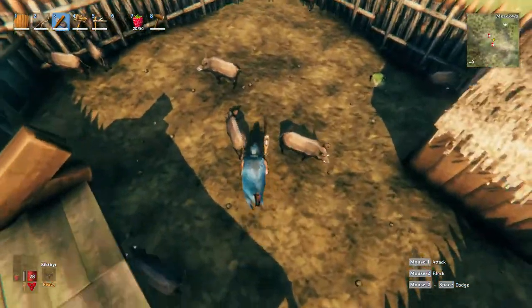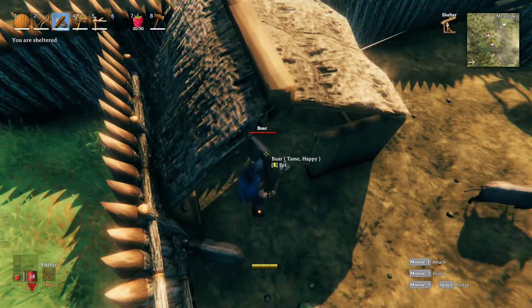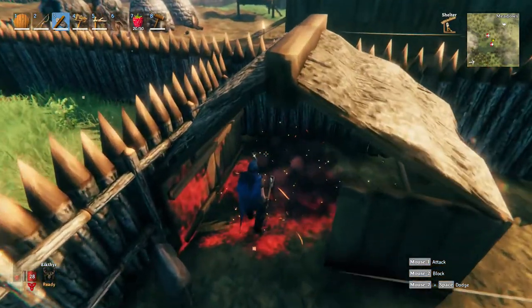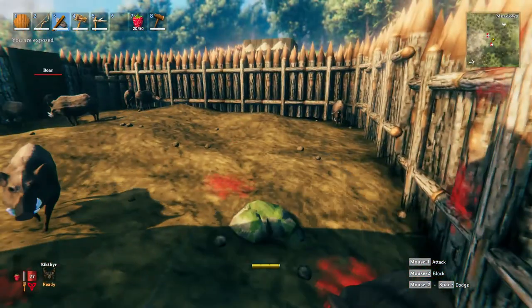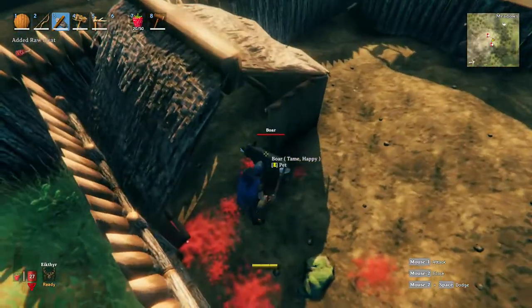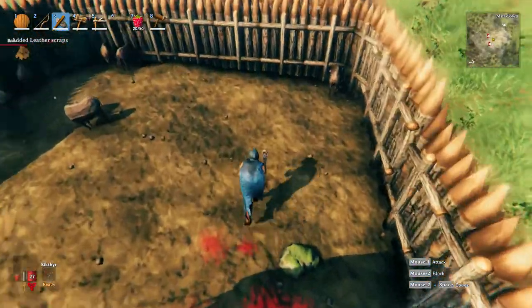Then I built walls around it to keep it contained and it was trapped. All you need to do is put food in there and leave it alone — put plenty of food in there because they will eat quite a lot. Once you've left them alone and they start eating, the more they eat the more tame they'll become, and eventually they'll become fully tame. You can see how tame they are by hovering over them — as you can see here it says 'boar tame happy'.